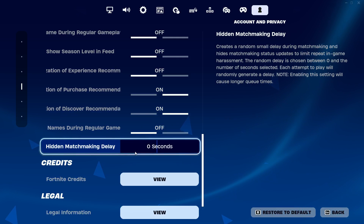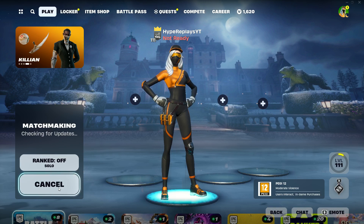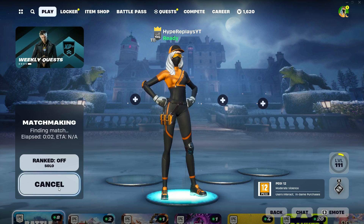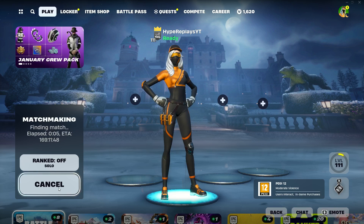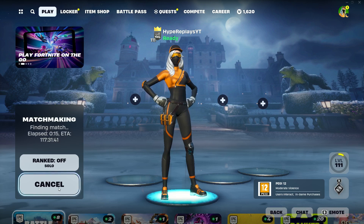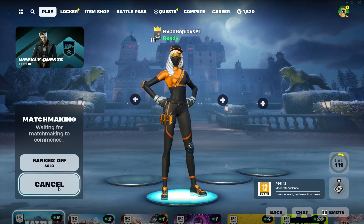After you've done that, the next step is to make your way back to the main battle royale lobby and load into a battle royale game. Once we've loaded into a battle royale game and then leave it, that's what's going to get us into a bot lobby. There will be one more step after this once we come out of the game.